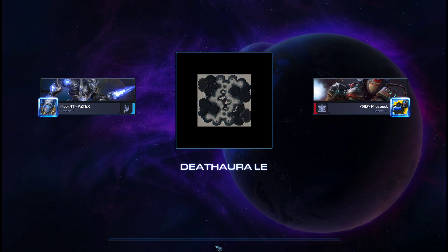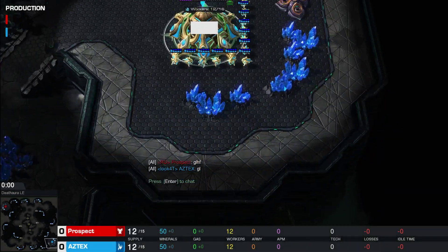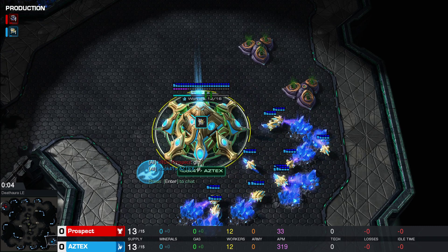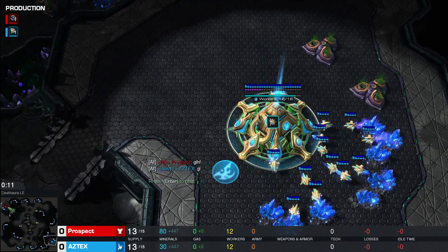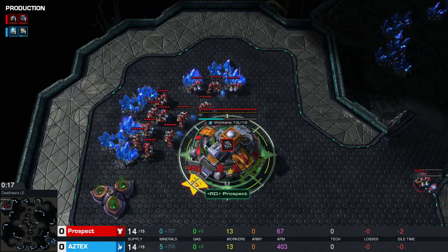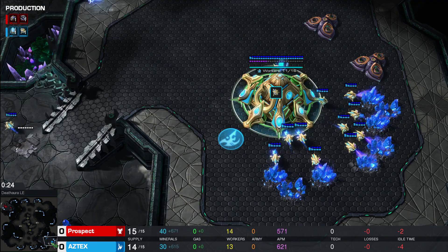We are playing on Death Aura and it's gonna be PvT. Spawning on the bottom right corner, playing with the Cyan Protoss pieces, he is Aztecs. And his opponent, playing with the Red Terran pieces, he is Prospect. Let's see what these two have in store for us.